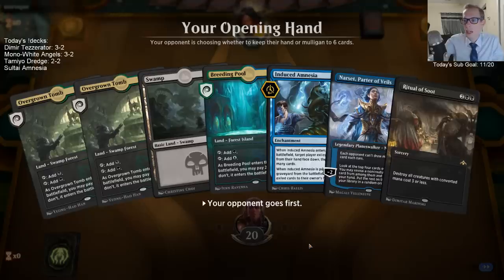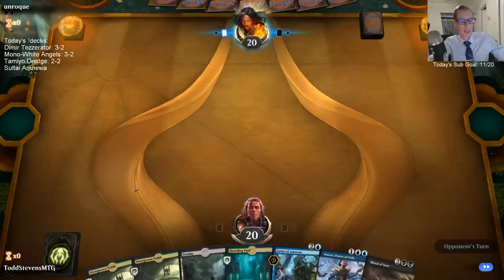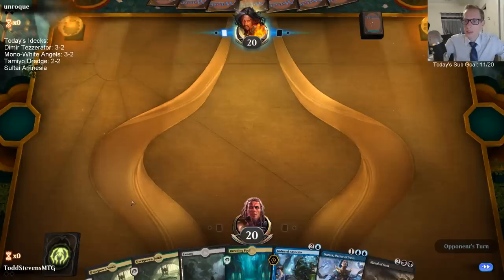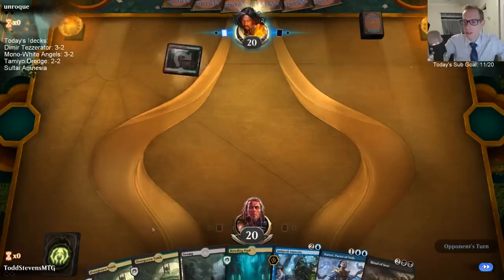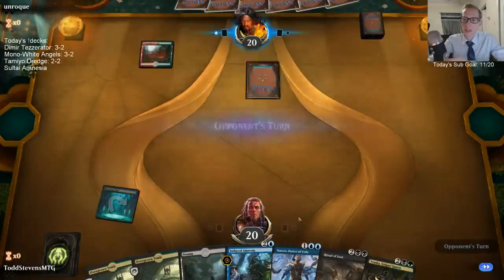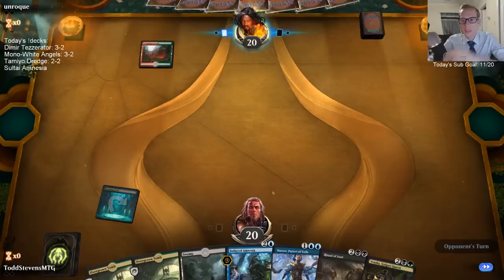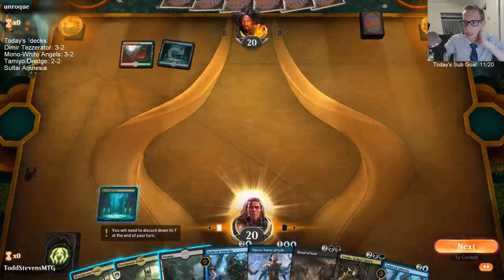I have Liliana in here as well but decided to go with Carnage Tyrant instead. I think Carnage Tyrant can end games quickly, which is what we need. One thing we have to worry about with this deck is milling out, so Carnage Tyrant — whenever we take control of the game and have a ton of cards — can end the game quickly.